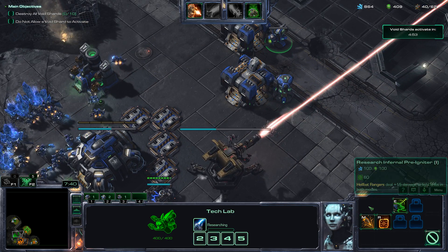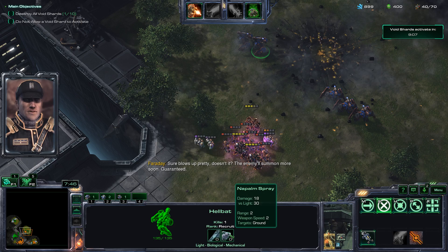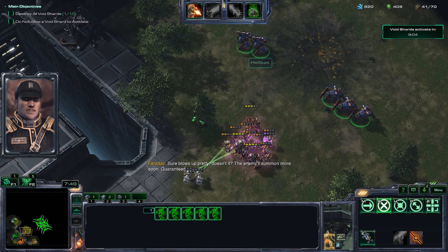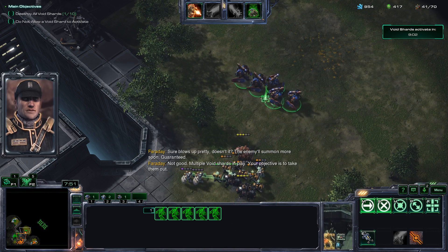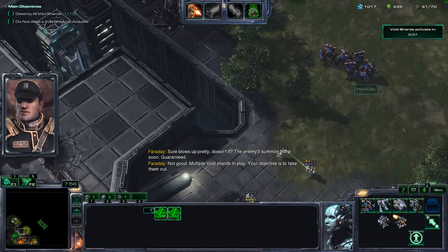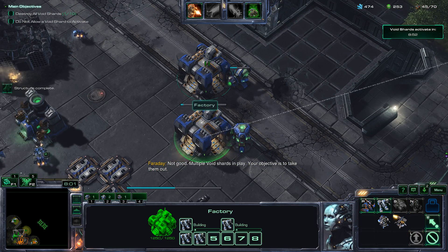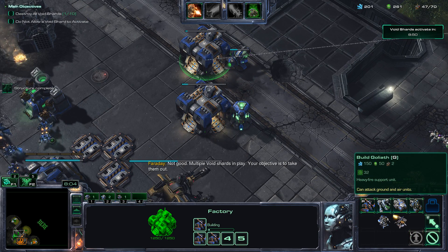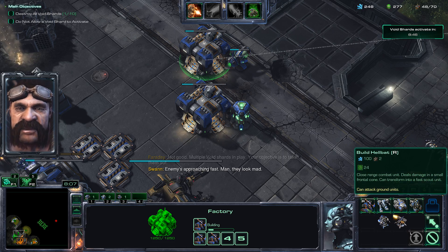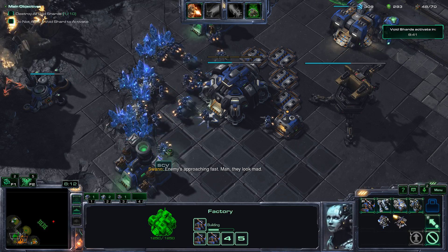Now I'm going to research the Infernal Pre-Igniter, which makes it so if the unit has the light tag, these guys will do an additional 15 damage to them. It also has a nice visual effect of turning their attack blue. Now I'll be making some Goliaths. They're substantially stronger than Hellbats, but they require 50 gas and 50% more minerals.